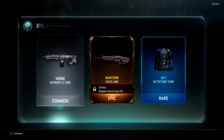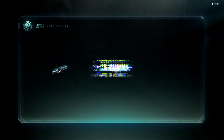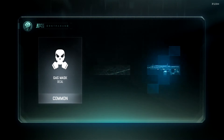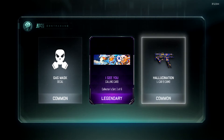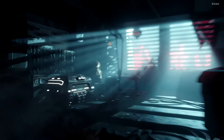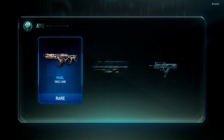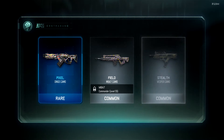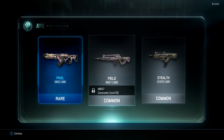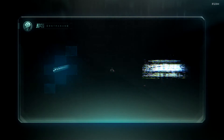Next one, what can we get? I'm seeing purple — we've got another calling card. Not great, but again I can't really complain. We're down to the last few now. I'm really hoping for yellow flash — we've got a decent Pixel camo, that's not too bad. Oh, we didn't get the epic right there. Pixel camo for the Dingo — it's alright, it's not the best camo in the world, just a really simple one. Not really too bright or out there.